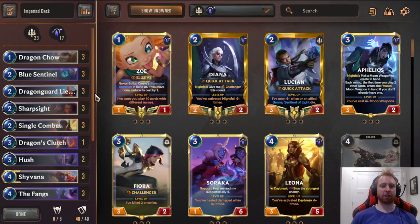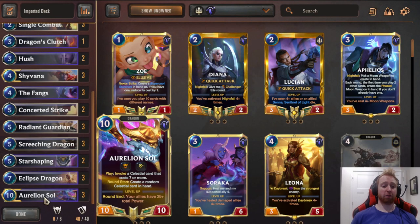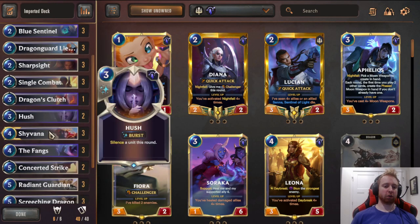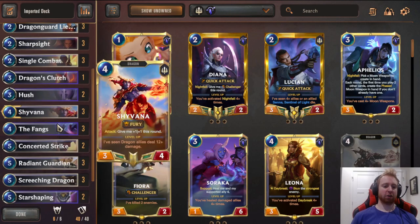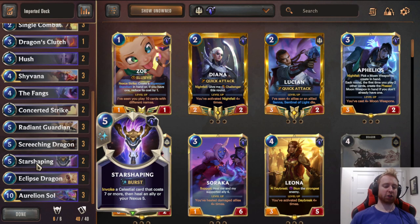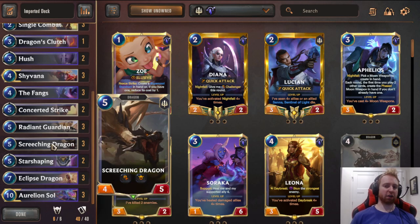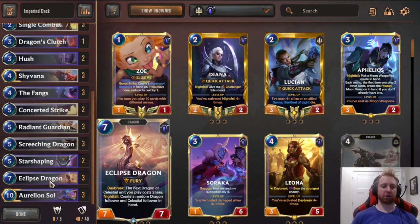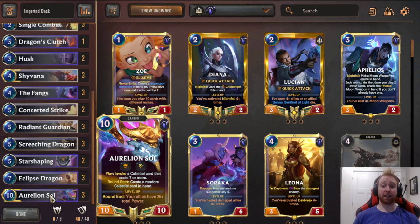This deck pretty much has all bases covered. It's extremely well-rounded, has a powerful late game, mid game, and a control early game as well. You have Hush for things like Nasus, Concerted Strike and Single Combat to deal with threats, and ability to heal back. Radiant Guardian is particularly good against Aurelia Azir right now — they can't really deal with that. Star Shaping is a great heal and also gives alternative win cons. You can finish with Eclipse Dragon on turn 7 into Aurelion Soul on turn 8 from the discount, and win the game with Aurelion Soul.